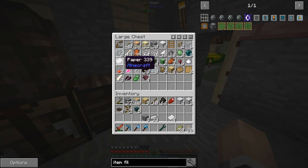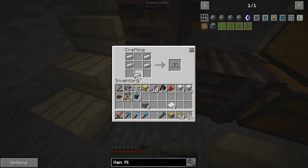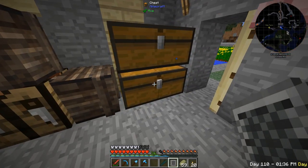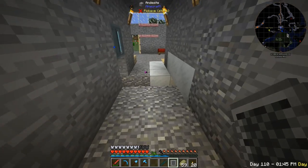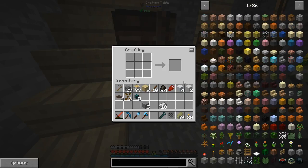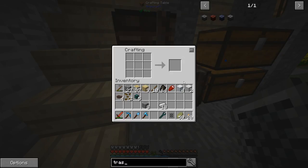I'll make a chest and a hopper with a basic item filter. Actually I could also make a trash can from Extra Utilities to void the extra seeds — the recipe is one chest with smooth stone and cobblestone.